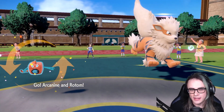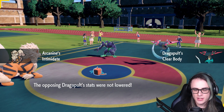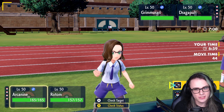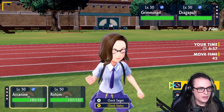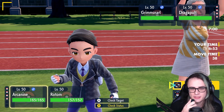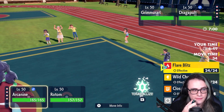Randy's going to lead off with Dragapult and Grimmsnarl — already a pretty terrifying lead. Clear Body Dragapult is good to note; it probably means it's physical and probably Terra Ghost. I can't really imagine a Wild set would be Clear Body. It could be Terra Gum and Dragon Darts to be fair, but still, good information.